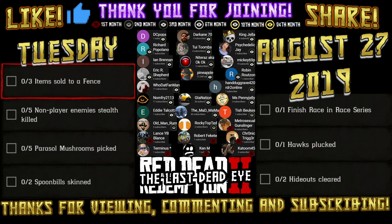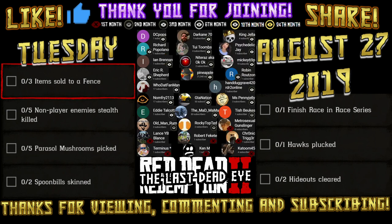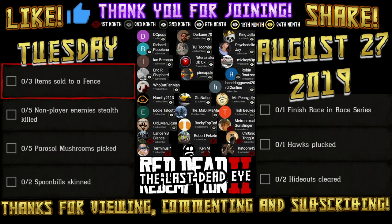Hello and thank you for viewing. Today's daily challenges for Tuesday August 27th, 2019 are: three items sold to a fence, five non-player enemies stealth killed, five parasol mushrooms picked, two spoonbills skinned, one finished race in race series, one hawk plucked, and two hideouts cleared.